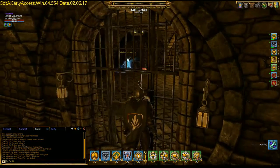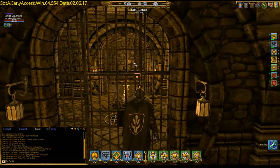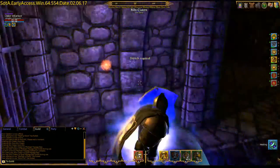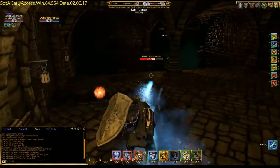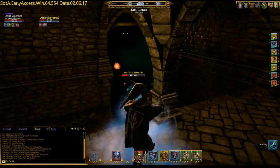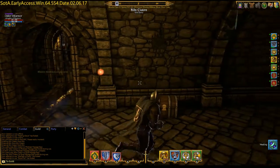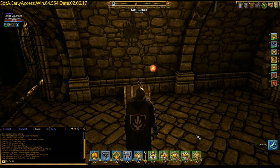We hit the switch — that'll open this door. That door closes, that door opens, and this door opens, that door closes. We can't get through here because it's locked. Let's hit that real quick so we don't have to deal with that elemental for the time being. Obviously we need to get back behind some of these doors somehow. I can't remember if this is a mimic or not — there we go.